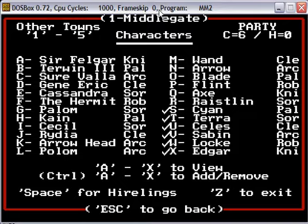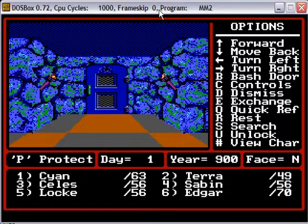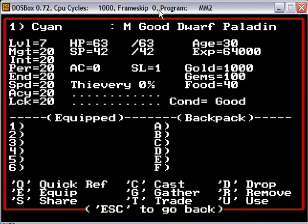Go ahead and exit. There are my current statistics. As you can see, if you're above level 7 or above, that's what it puts your level at. As for all your statistics, if they're above 20, then they reduce them back to 20. Gold is reduced to 1,000, gems is reduced to 100, and they go ahead and start you out with 40 food, no matter if you create characters or not.